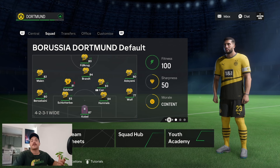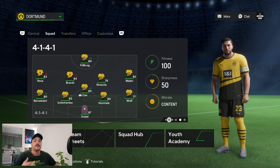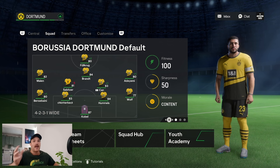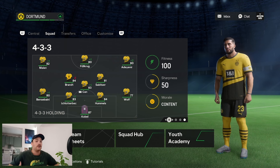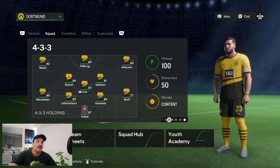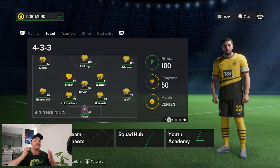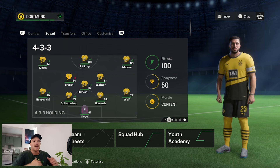A realistic career mode goes a long way when you have realistic tactics. We've created the 4-1-4-1 system, but I've also done extensive research and recently Dortmund have been playing with a 4-2-3-1 wide as well as a 4-3-3 — that's what they used when Jadon Sancho came on and got the assist. If you'd like to see those tactic videos, smash the like button: 40 likes total, with 20 likes per extra video, and I'll release them.